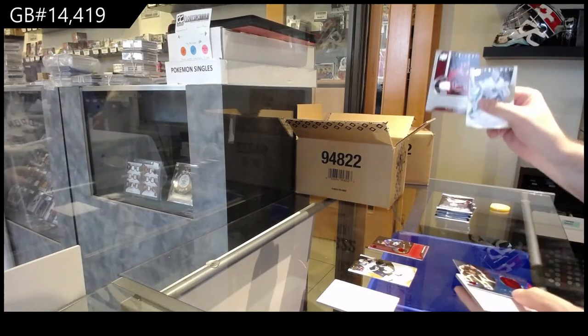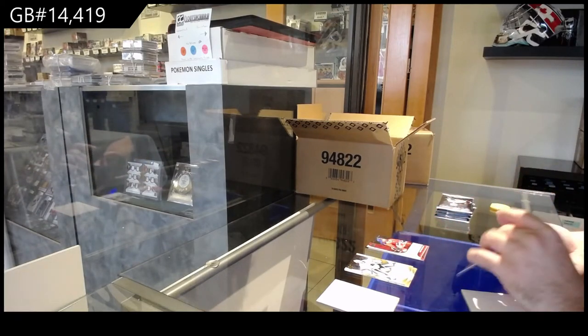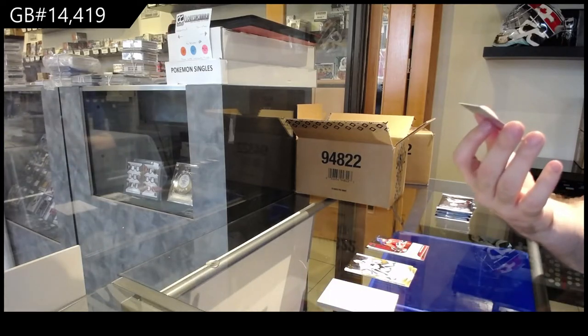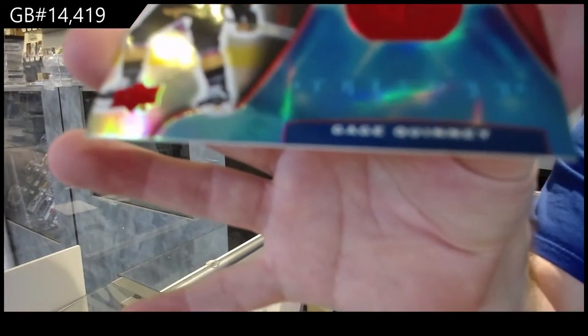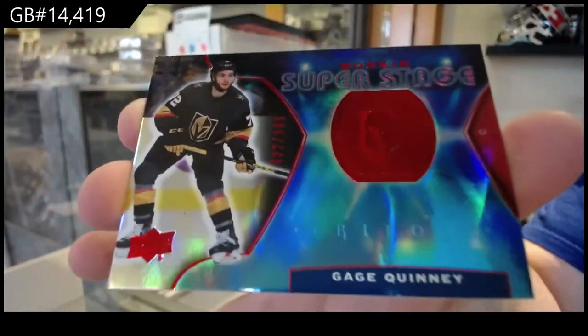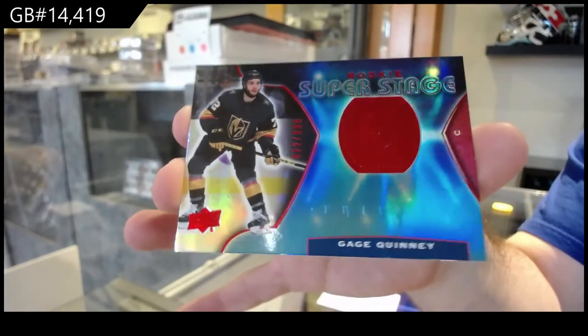We've got our renditions of Belzeal for the Habs, and for the Vegas Golden Knights, Super Stage rookie of Quinny. These have several versions as well. This is the red version, $9.99. I think the blue is $4.99, but very shiny, very nice. Super Stage.